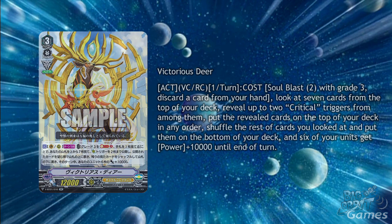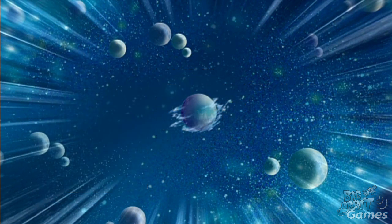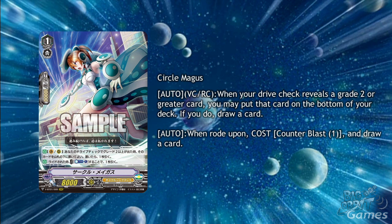At least it's fair in letting your opponent know if you're getting the critical triggers or not. If you're desperate for drawing as much shield as possible, the triple R Grade 1 Circle Magus can help you out. With her first skill of Auto, Vanguard Circle, Rear Guard Circle, when your Drive check reveals a Grade 2 or greater, you may put that card to the bottom of your deck, and if you do, draw a card. It's going to be great for when you're in a bind and relying on a huge shield, only to draw into Grade 3s. The Grade 3s are going to be useful for their Protect Markers, but sometimes you don't have that much time and you still don't want too many Grade 3s in your hand.